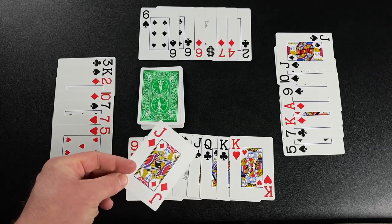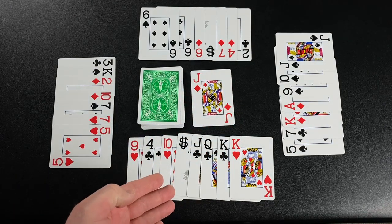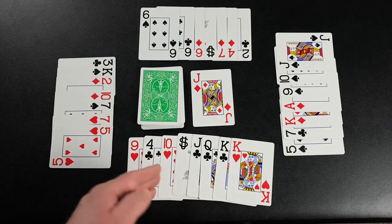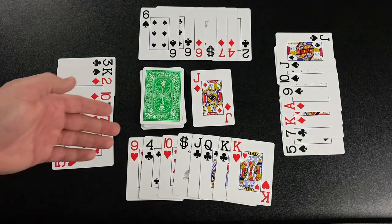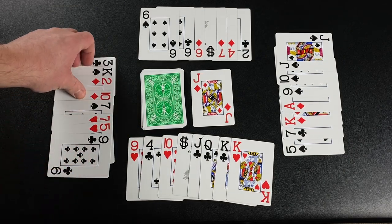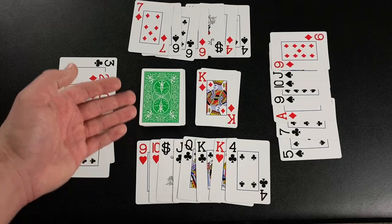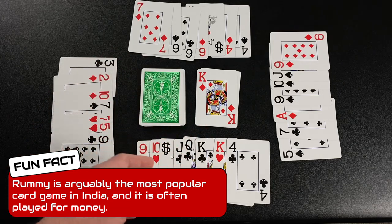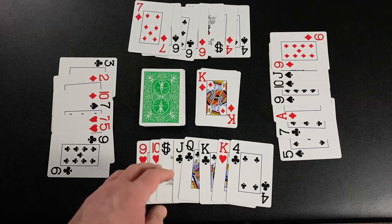After a player draws, they then choose one card from their hand to discard. As you can see, this player does have a meld or two in their hand already. One thing that's special about Boathouse Rummy is that you will not put melds on the table. You will continue to play until your entire hand is melded, and this is called going rummy. Play passes left. This player chooses to draw from the stock, adds that card to their hand, and chooses one card to discard. Play continues left with each player drawing and discarding according to need, building melds.